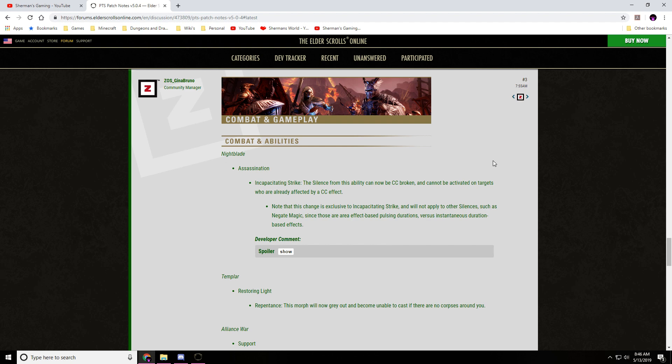Nightblade, Combat and Abilities — Assassination: Incapacitating Strike. The silence on this ability can now be CC broken and cannot be activated on targets who are already affected by a CC effect. Note that this change is exclusive to Incapacitating Strike and will not apply to other silences such as Negate Magic, since those are area-effect-based pulsing durations versus instantaneous duration-based effects. Mainly because this one is an instantaneous single-target hit it can be CC broken, but since Negate Magic is an area of effect that pulses, it can't be.